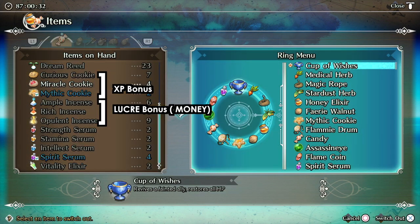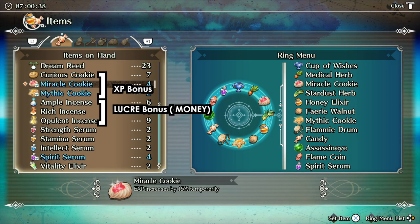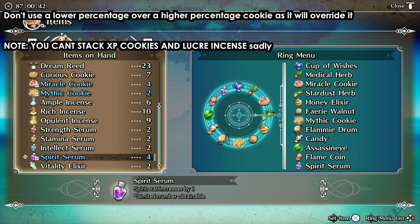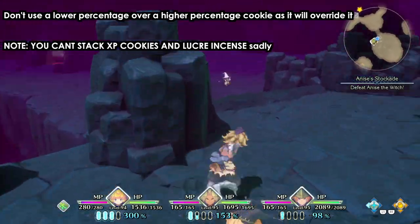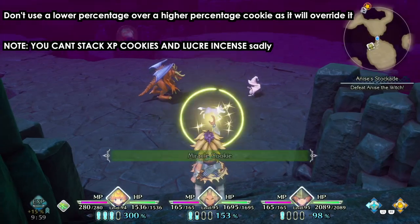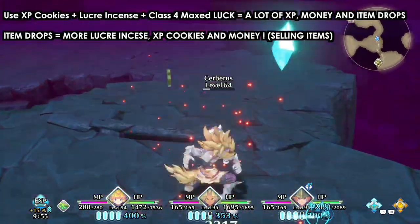The biggest cookie gives 20%, then we have the 15%, and so on. Just keep using them. If you are using a 20% and you have a few minutes left, do not use another one that is lower in value because it will override it. Wait until it's finished, then use the other one.